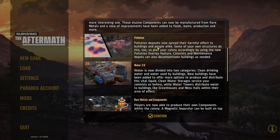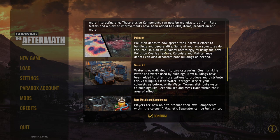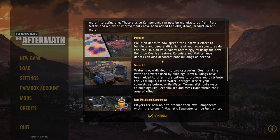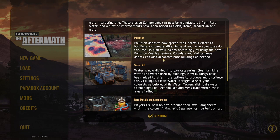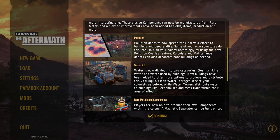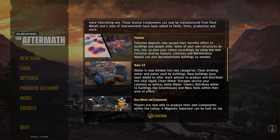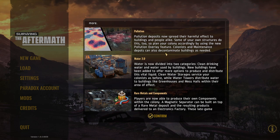Pollution deposits now spread their harmful effect to buildings and people — and some of your own structures do this too. Plan your colony accordingly by using the new pollution overlay feature. Colonists and maintenance depots can also decontaminate buildings as needed. So we need to think carefully about where to place buildings — we definitely don't want to build a house in polluted areas.